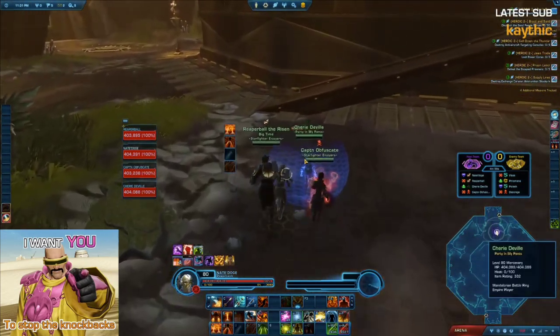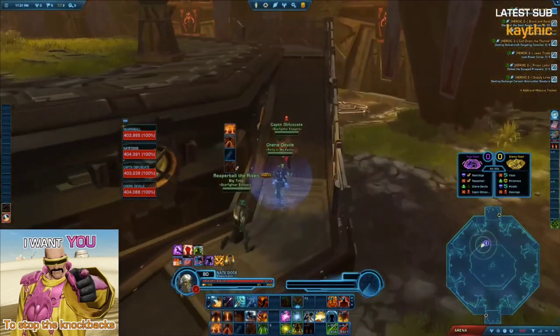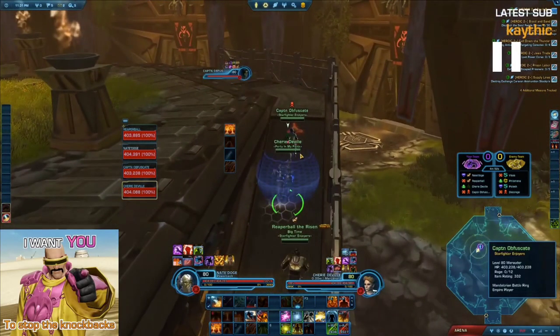Moving on to round 2. We are playing against a Guardian Tank, Guardian DPS, and Marauder DPS. Analyzing the comp quickly — I think we should have an advantage simply because they have three melees. We have two Power Techs, and Power Tech is really good against melees, mostly because of Carbonize. Right out of the gate, I'm thinking we're going to have an advantage here. Our plan is the same — they're going to stack, we're going to do maximum AoE damage and just kill them that way.